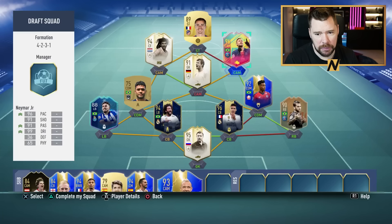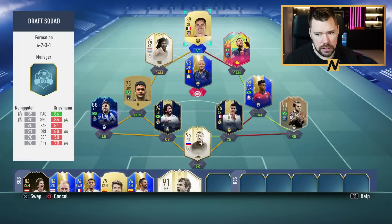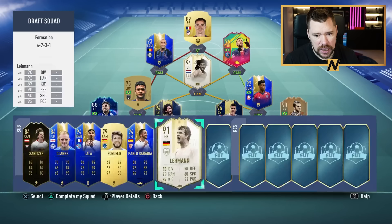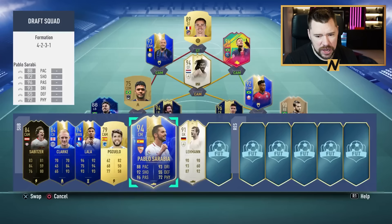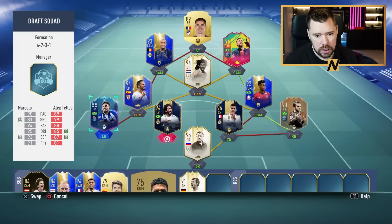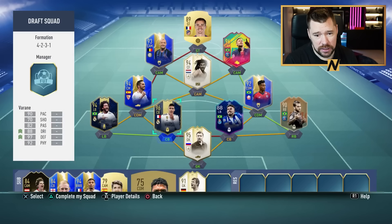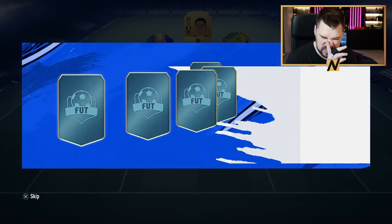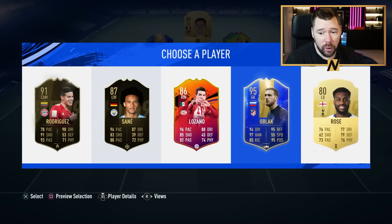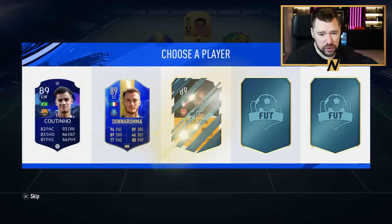He doesn't actually give us any chemistry — he's high rated but no chemistry boost. If Rajan in here, now might actually lose five there, gain six there — that's better. With Sarabia we pop him there, we lose four, but those two around we lose two more, but those two around we gain that six back. That's a higher rated player in the team so that is a trepion — that is very nice. Telles is just that strong link away, and that's the problem.